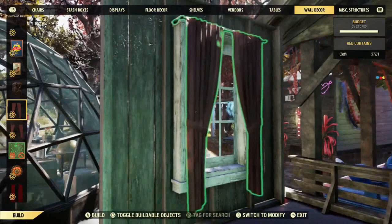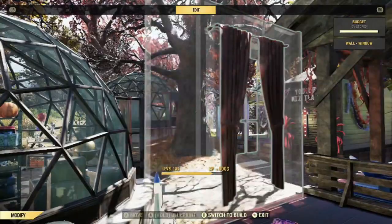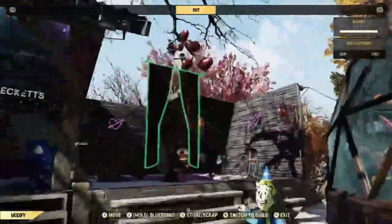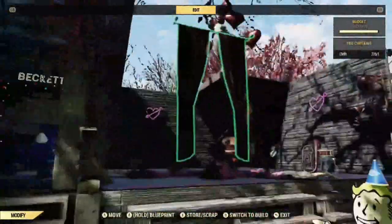One last trick - see these curtains? I just want to show you that you can make them float. These are the new curtains. Basically, all you do is put them up and scrap whatever they are attached to and they just stay up. I'm not sure if you want to use them as like a stage or what, but I just thought that was a pretty cool little trick that you can turn into something way more creative than just floating randomly above my stairs.